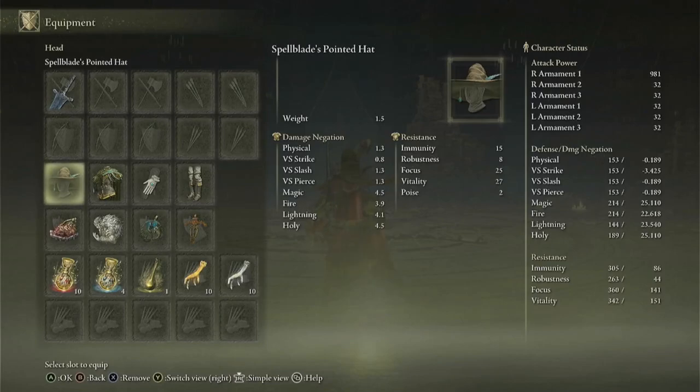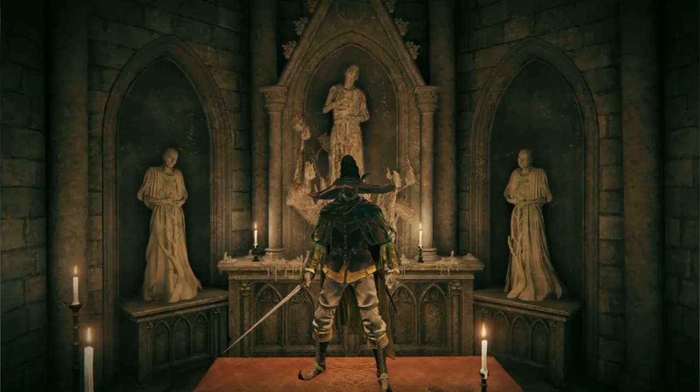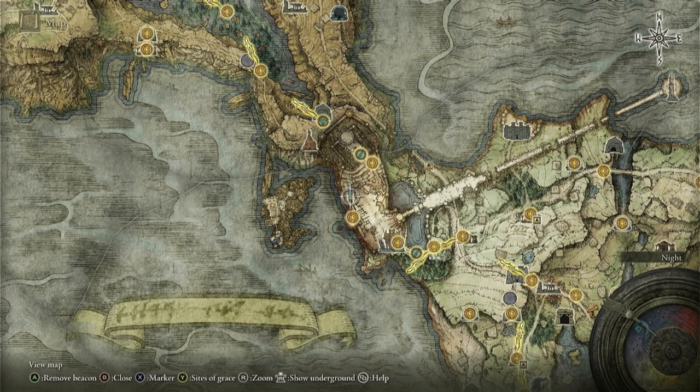Getting into the armor, I recommend that you use the Spellblade set. This set is extremely good because it increases magic damage by 2% per piece for a total of 8%. You can get this set by completing Rogier's questline. If you don't have this set already, you can find Rogier at Stormveil Castle, right here on the map. If he's not there, I'd recommend looking for a quest guide as he might have changed location due to your progress in the game.